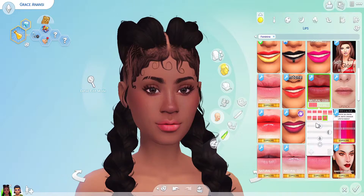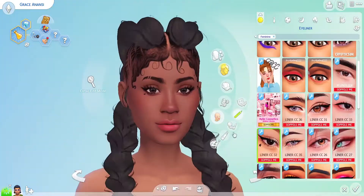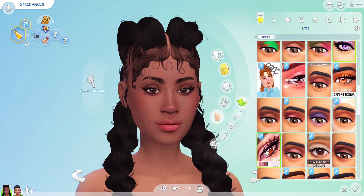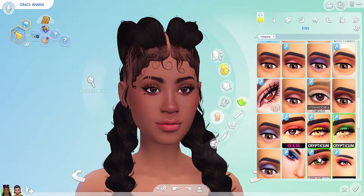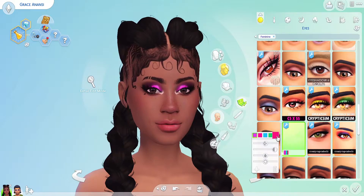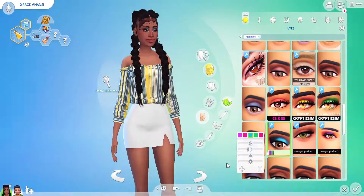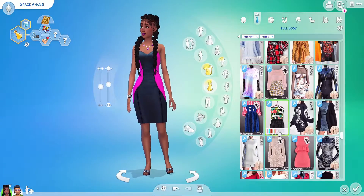One thing I want to mention is that the makeup in the game doesn't suit darker skin tones that well — there are some that do, but I did bring down the opacity on a lot of them. I wanted to keep her intense makeup because she has fun with makeup, but some of the custom eyeshadows didn't show up with the skin details I had. Lips and blusher can look a bit weird sometimes, so I had to pick ones that actually show up.